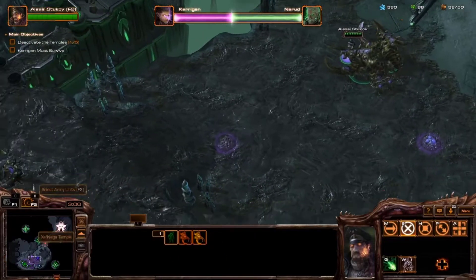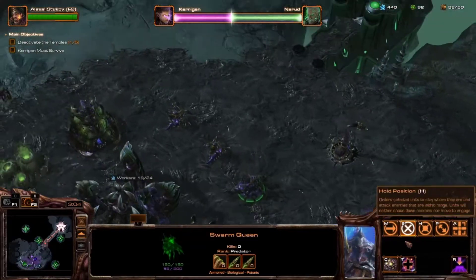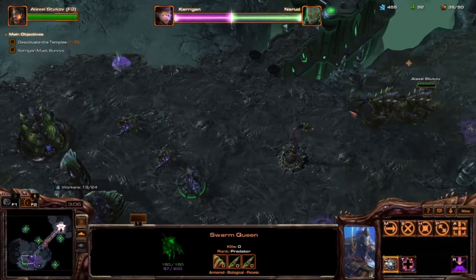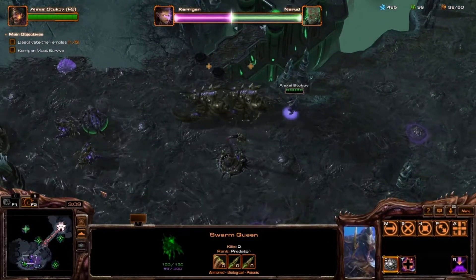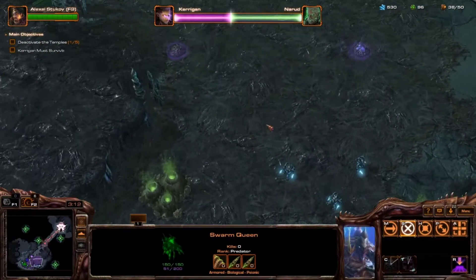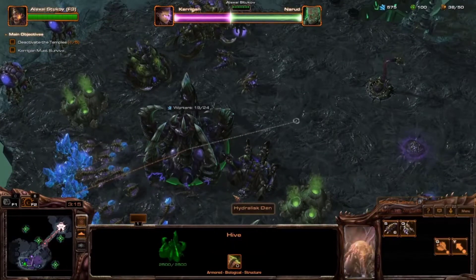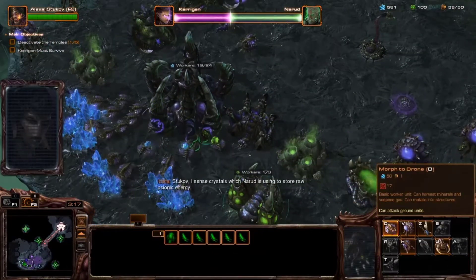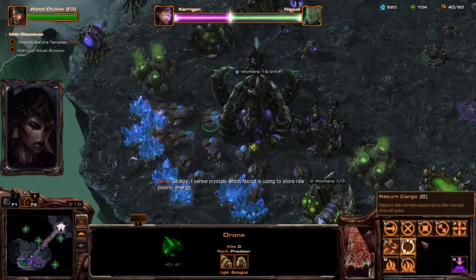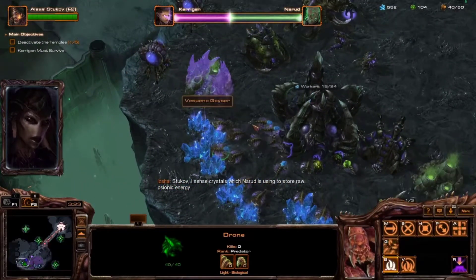Hello and welcome back everyone to Heart of the Swarm campaign StarCraft 2 Rocket Rabbit commentaries. In this episode we'll be continuing on with the last of the Skygar station missions, as Nerud and Kerrigan are having their Dragon Ball Z struggle. We're attempting to spread out creep to the areas we need to get to, and also attempting to birth some Queens so we can have the things Nerud is using to store raw psionic energy.